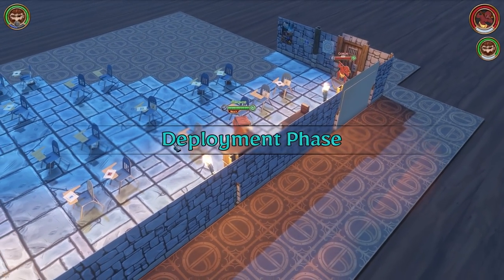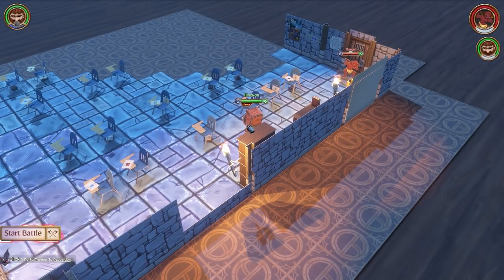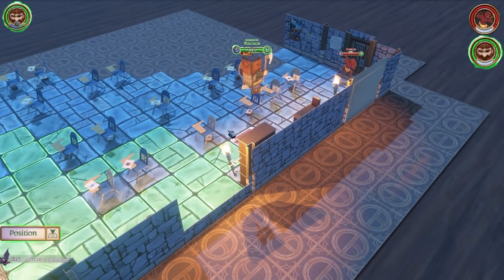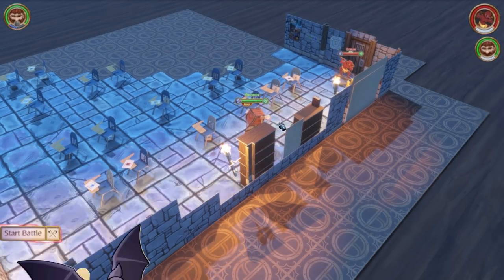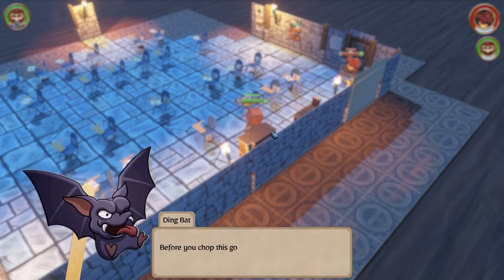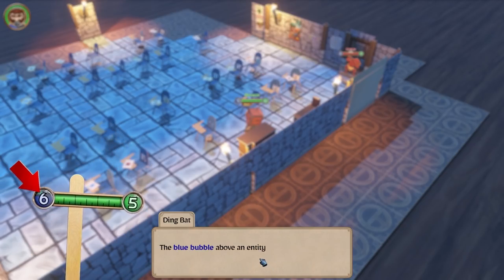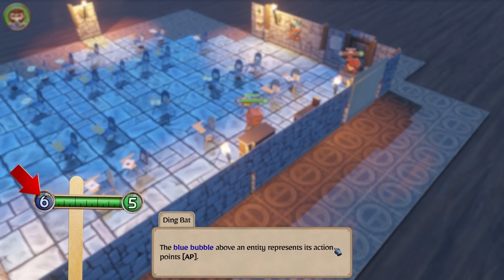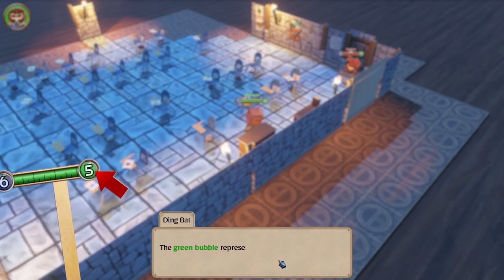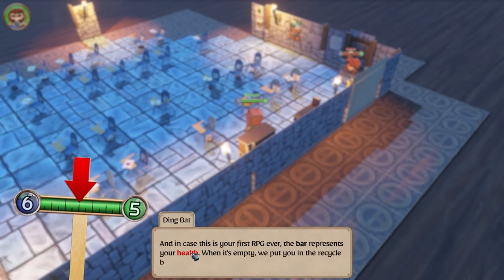I'm good. We're gonna start the battle. 'Click on the Start Battle button on the lower left.' I'm ready. 'Before you chop this goblin into nuggets, there are a couple of bubbles I'd like to introduce. The blue bubble above an entity represents its action points — this is the mana, go-juice, or general spunkiness that you use to move and activate abilities. The green bubble represents your maximum movement for this turn. And in case this is your first RPG ever, the bar represents your health — when it's empty we put you in the recycle bin.'